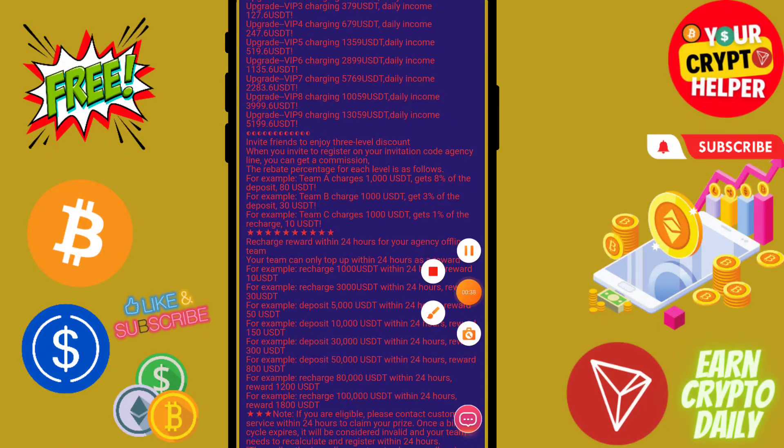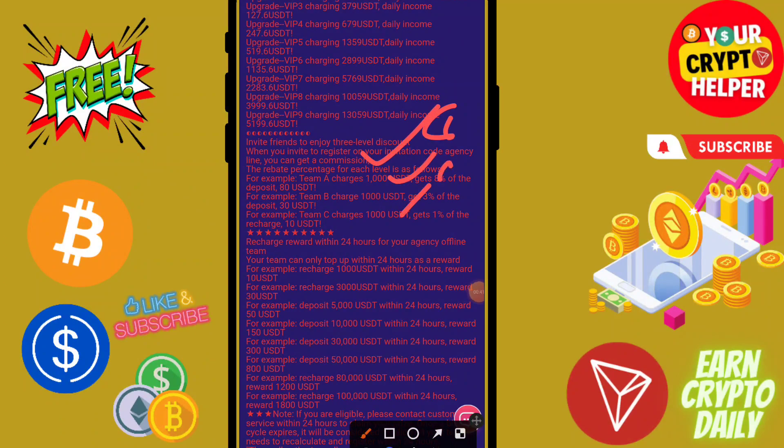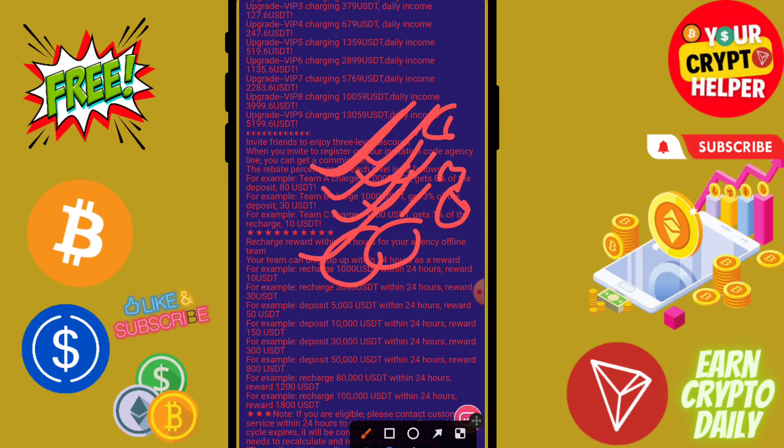You will get three level income: level one 8%, level two 3%, level three 1%. If anyone deposits under 1000 you will get 80, at 1000 you will get 30, and at 1000 you get 10. If your team reaches just 1000 in 24 hours you will get 10 USDT which is absolutely free.